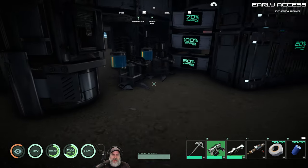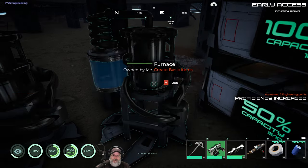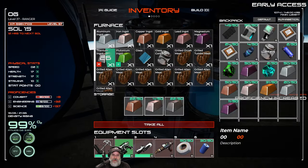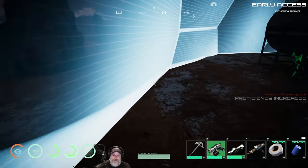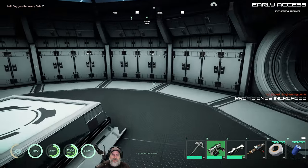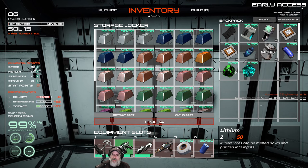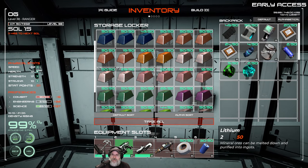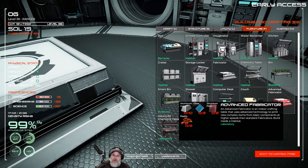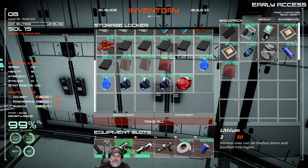Let's go on inside. We're getting almost completely full in our ingot chest but I have extra storage we can use if needed. Let's go to furniture and find the advanced fabricator. We need aluminum, glass, zirconium, and plastic. I made some of the plates already, so let's grab some plastic, some glass, and some aluminum.